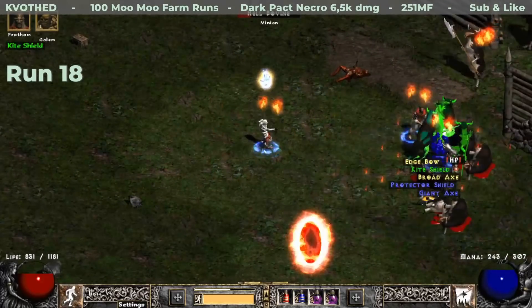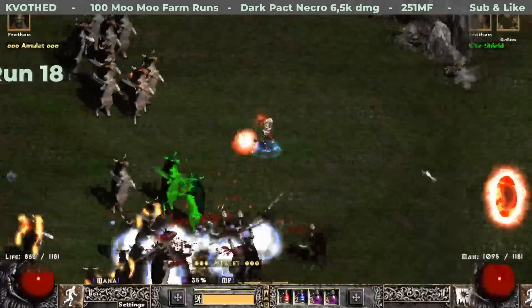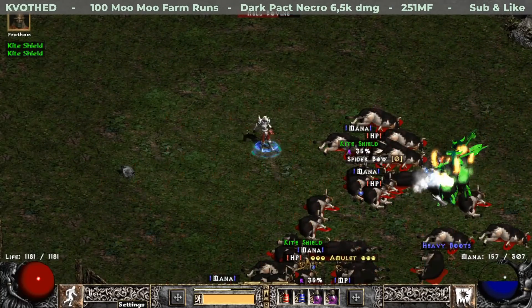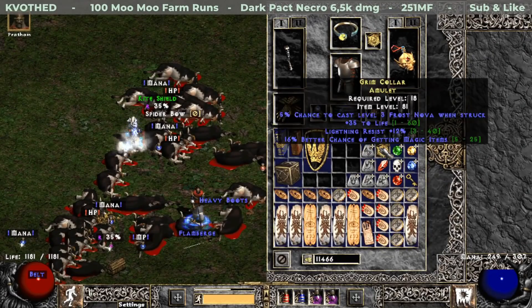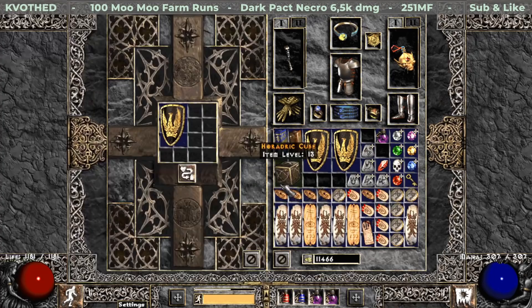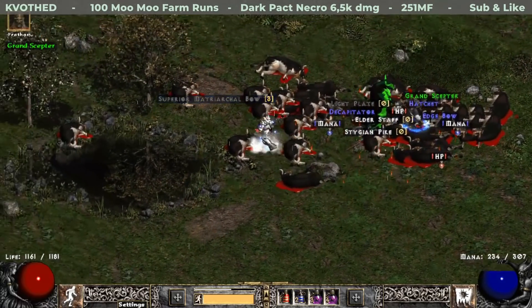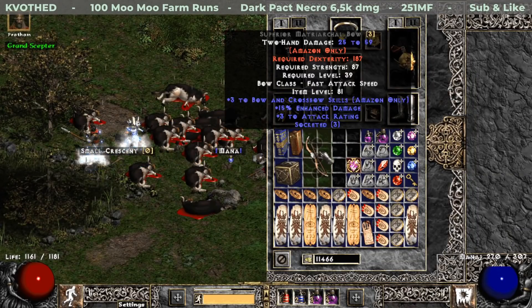Run 18 starts off quite funny. The first find is a set kite shield, which is Milabrega's set — it has 51% magic find. What is funny is a little bit later I kill another two cows and each of them also drops a set kite shield, so in total I found three of them. You can see them right here, with the best one at 59% magic find. And by the end of this run I find the biggest failure of this episode — it is 15% enhanced damage, free attack rating, plus three to all skills, and three open sockets on a Matriarchal Javelin. Seriously?